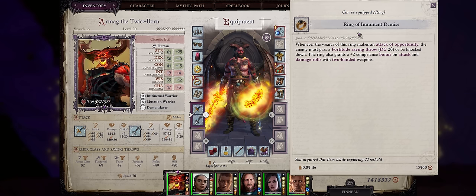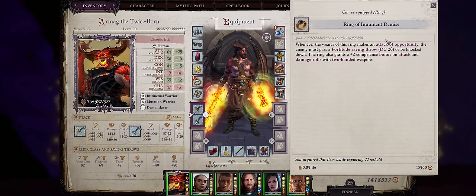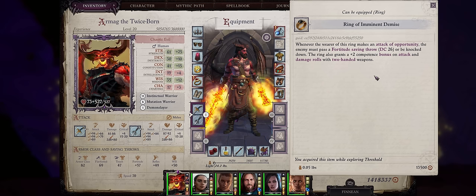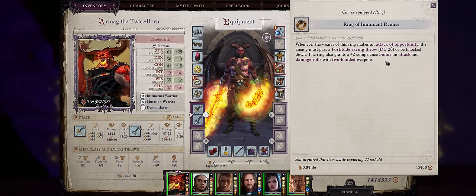Now we have the Ring of Imminent Demise — the best ring for any two-handed character. Whenever you make an attack of opportunity, the opponent must pass a fortitude saving throw or be knocked down. The DC isn't really high for chapter 4, but it's a free effect anyway, and if you're following my builds your characters will be drowning enemies in multiple attacks of opportunity per round. The best part is it grants a plus 2 competence bonus to attack and damage with two-handed weapons — and as of this patch, the competence bonus will stack with other sources, which makes it quite unique. You can buy it from the merchant Kribus, also at the Flash Markets. Honestly a lot of powerful chapter 4 items are at the Flash Markets, so just head there.